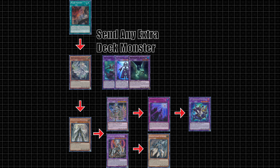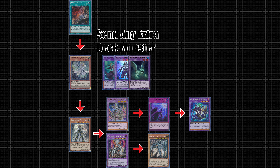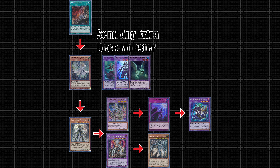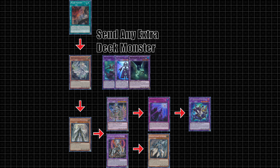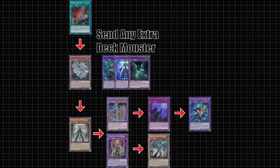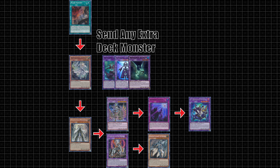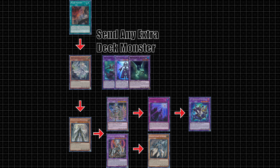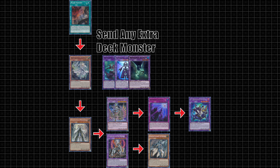Here's how to access Shadal Winda and still do full combo with Dogmaticas. Dogmatica Maximus lets us trigger the grave effects of Titanclad and Alpocon for two powerful searches. Fertilis gives us a monster negate. Shadal Schism lets us fusion summon using materials from the graveyard on our opponent's turn, letting us make Shadal Winda and get around the Dogmatica restrictions. This means we can still get to Shadal Winda without needing a Shadal card in hand.